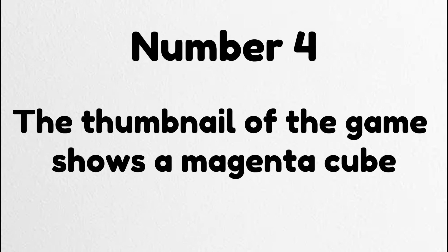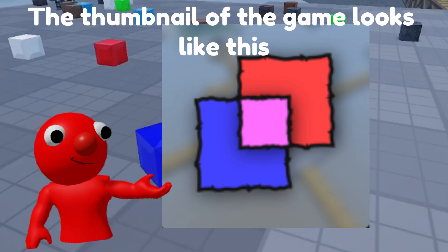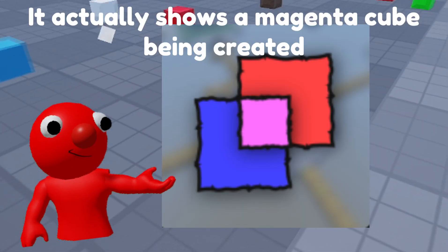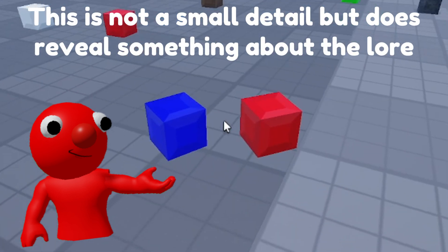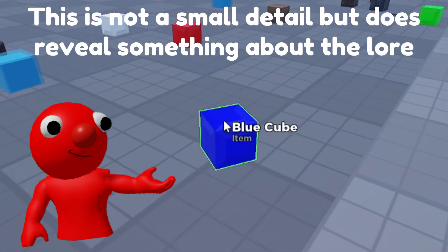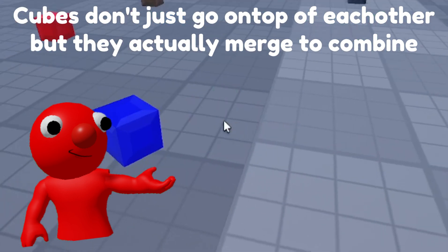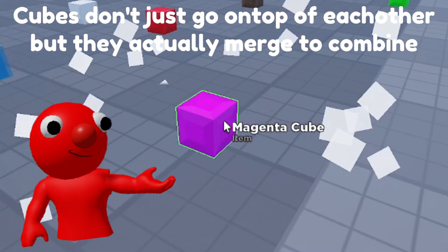Number 4. The thumbnail of the game shows a magenta cube. The thumbnail of the game actually shows a magenta cube being created. This is not a small detail, but it does reveal something about the lore: cubes don't just go on top of each other, but they actually merge to combine.